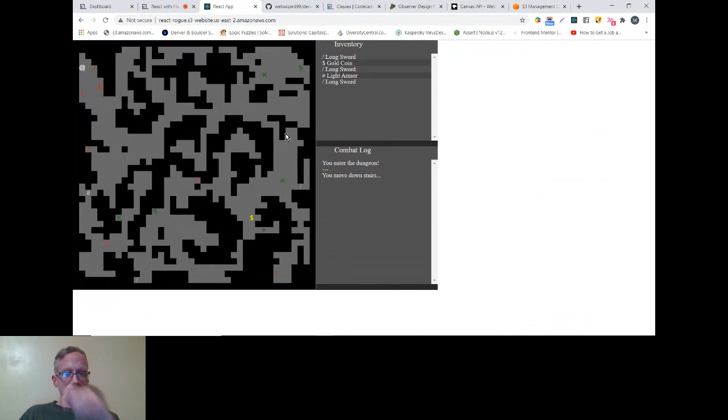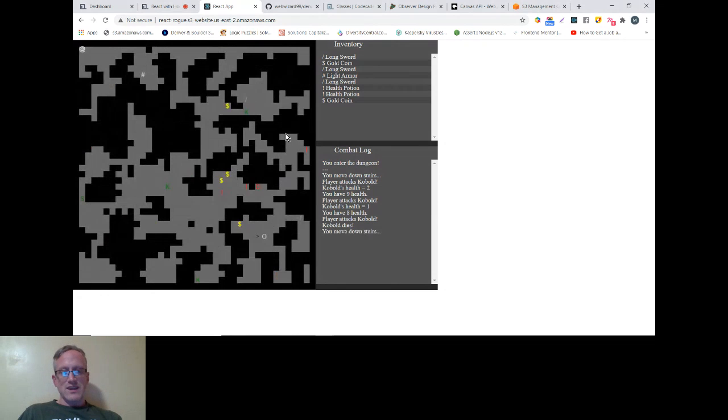A couple things I changed from the tutorial: I added a little bit of styling to the inventory and the combat log to match the look of the game world. It's pretty simple right now. You have the right angle bracket symbol for the stairs. There are monsters — the K is a kobold. Every time you attack, you do one damage. There are no stats per se other than health — no damage stat, no defense stat, no leveling. But we do generate a randomized map as we go through levels.